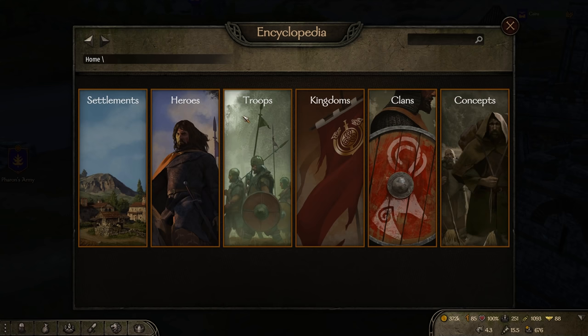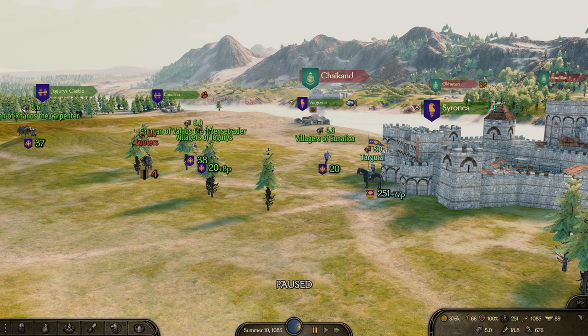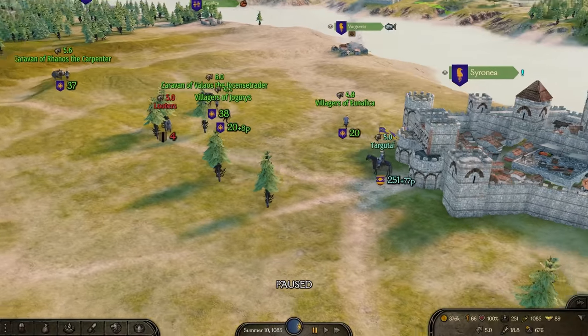Now let's jump onto the campaign map itself and talk about improvements there. The campaign map has had a lot of optimizations done to it — it feels a lot smoother when you're playing. It doesn't get all jittery and stammery at certain spots or hang here and there. A big quality of life improvement that came in 1.7.0 is that if I hold down Alt now, I can see the movement speed of the parties across the map. So if I'm trying to pursue looters or hunt down a caravan, I know if my movement speed matches theirs.